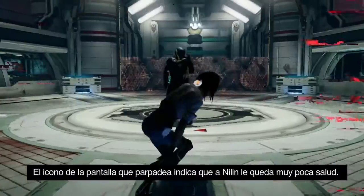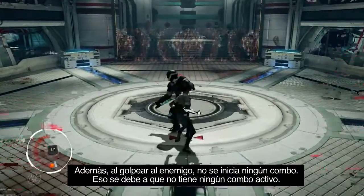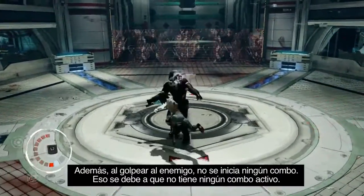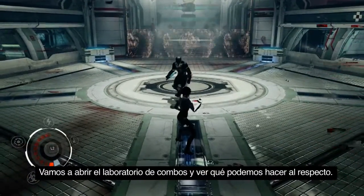The glitches on the screen indicate that Nilin is dangerously low on health. And when she hits the enforcer, no combo is triggered — that's because she has no active combo. So let's open the Combo Lab and see how we can fix this.